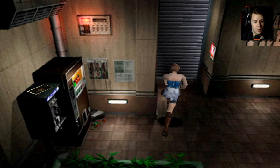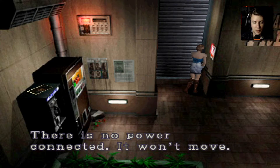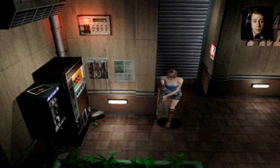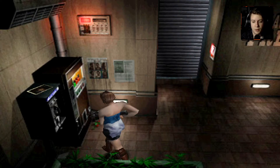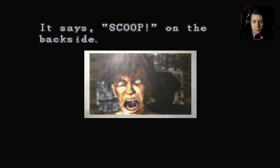Okay, so this thing — it's a switch for the fireproof shutter. No power connected, it won't move. So that switch up there that's blinking in the top left, we have to hit that on, but let's grab this real quick. What's this? Oh, it's a picture of the zombie from the intro sequence, if you remember that. Close-up shot of a zombie. It says 'scoop' on the back side.